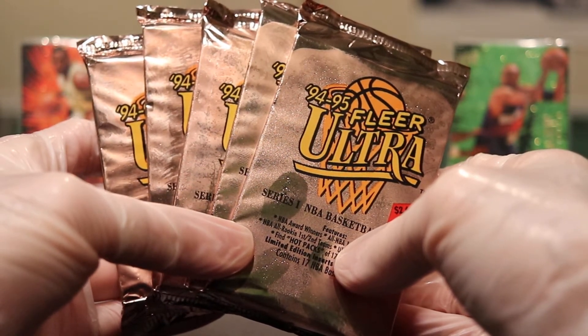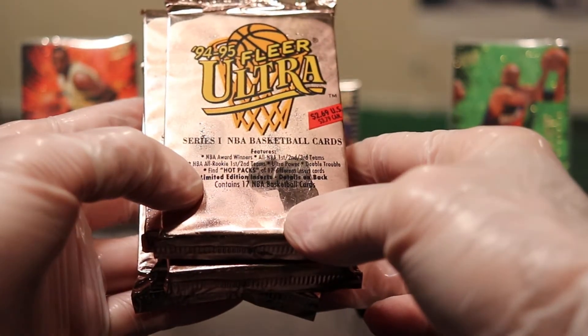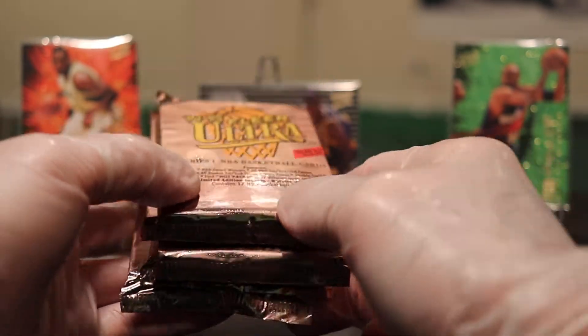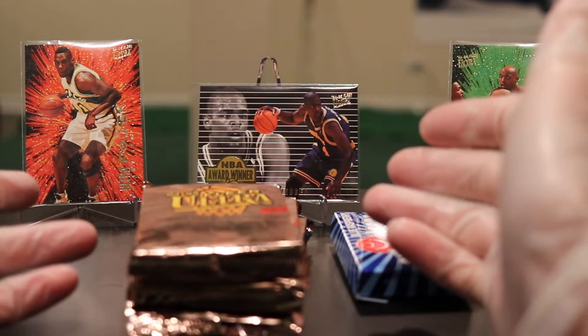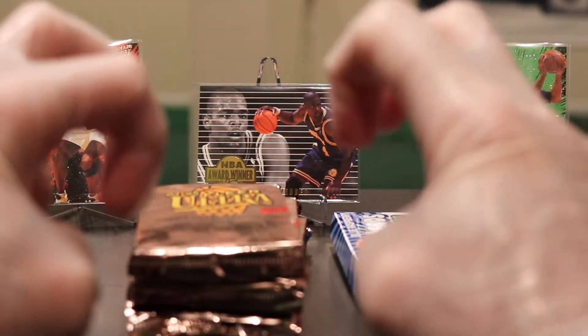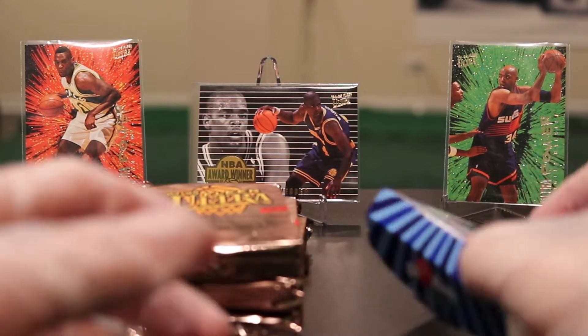You can tell I've done the freezer trick here. I had a box of this previously that I ripped through, and I didn't know about the freezer trick until like halfway through. Unfortunately, the first round I did, I had a hot pack and a lot of them were damaged. So I started doing some research and figured out that the freezer trick — if you put the cards in there for two or three hours — they'll separate a little bit easier. They won't be bricked. And it turns out that when I went through those boxes, those episodes are among the highest watched on my channel. So I figured I'd just give you what you want and open up some more of the 94-95 Fleer Ultra.